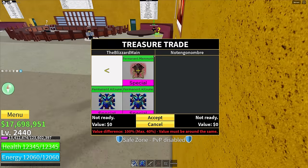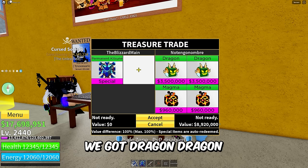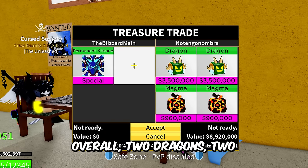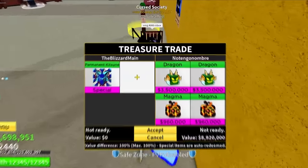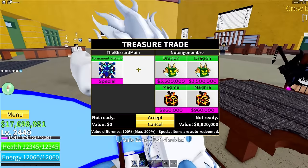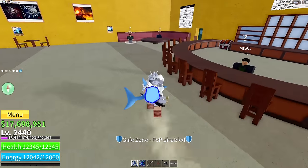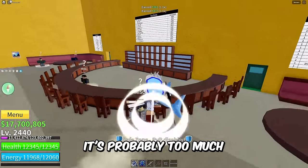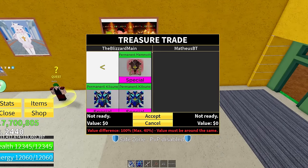In the next server we got Notan Ganambri putting in Dragon, Dragon, Magma, and Magma. Two Dragons and two Magmas isn't even that bad overall, but it's not very good either. For 4,000 Robux — that's a true fact, it's a lot of Robux. It's probably too much if I'm gonna be honest — kind of overpriced, but it is what it is.